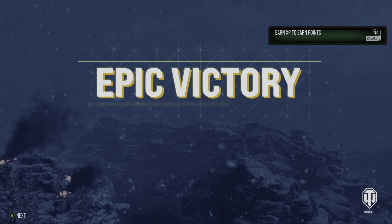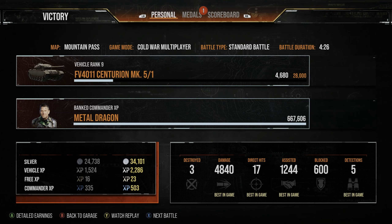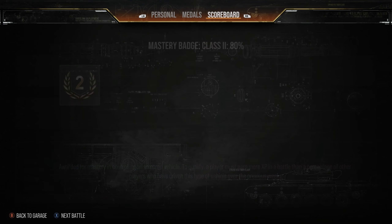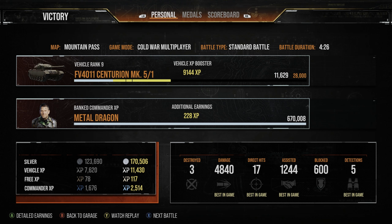That brings us to the end of the first replay, where we had a nice game picking up three kills, finishing MVP with 4.8k direct damage, 1.2k assistance damage, and 1524 spotting assistance. We made some nice silver using a silver booster. Now we'll hop into the second replay.